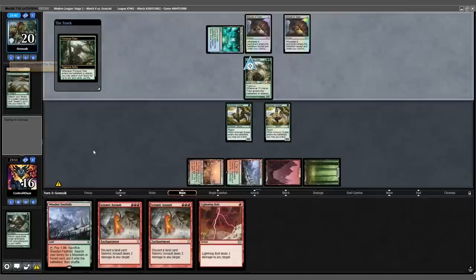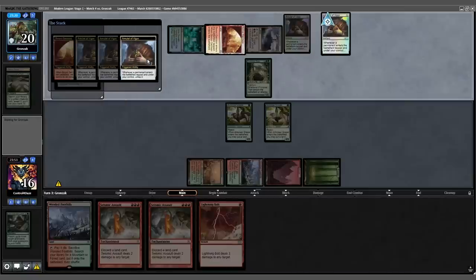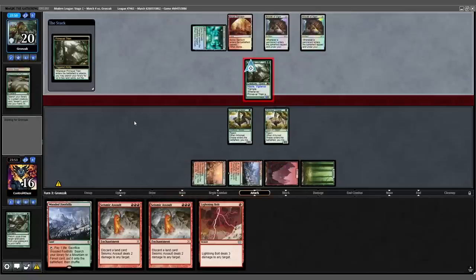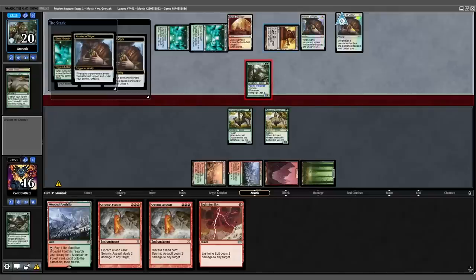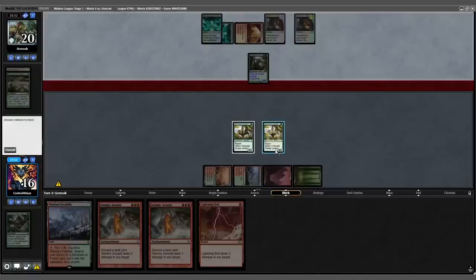Six mana — Summoner's Pact into Primeval Titan. Primetime number one fetches a Slayer Stronghold and a Boros Garrison. Primetime is an 8/6, attacks for eight with two triggers — a Sunhome and a second Simic Growth Chamber. We will double block and we're down to six life.